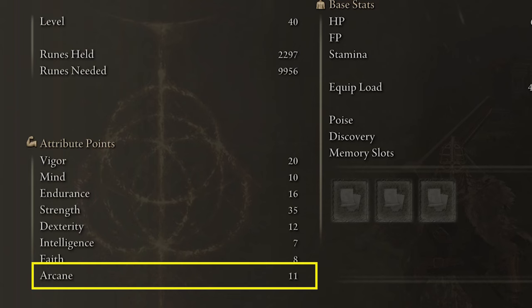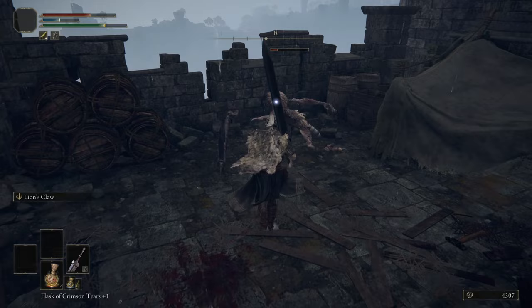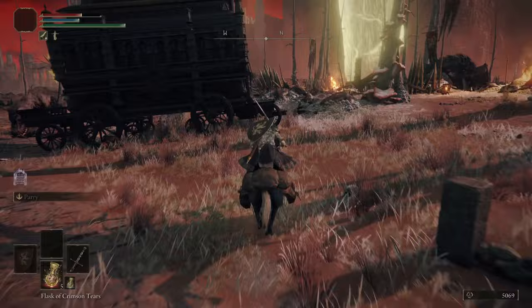The weapon that we want to two-hand is the Greatsword, with great strength scaling and high attribute requirement, infused with Lion's Claw Ash of War, costing 20 FP and doing a forward jump that deals great overall damage. Where to get this weapon: from the starting area of Limgrave, you want to ride your horse to Caelid, that's the map to the east. Follow the main east road from Warmaster Shack until you get near Caelid in Ruins — it's inside a chest in the back part of the broken black carriage. Be careful because it's surrounded by enemies.